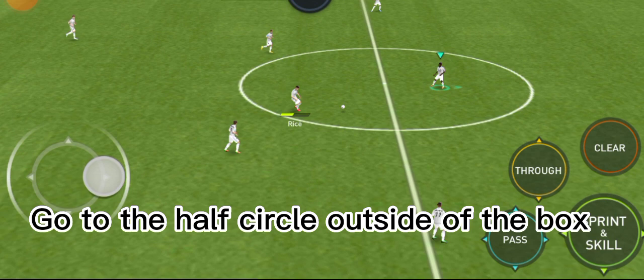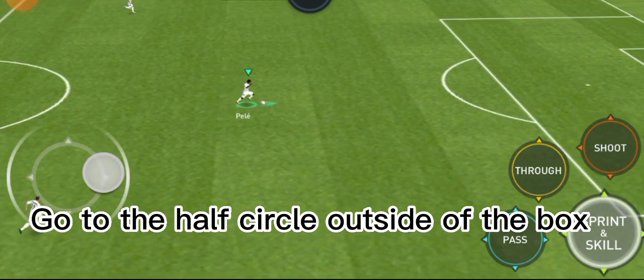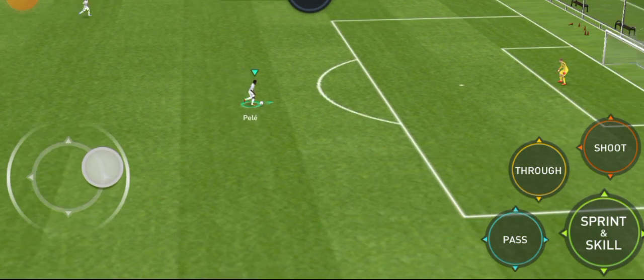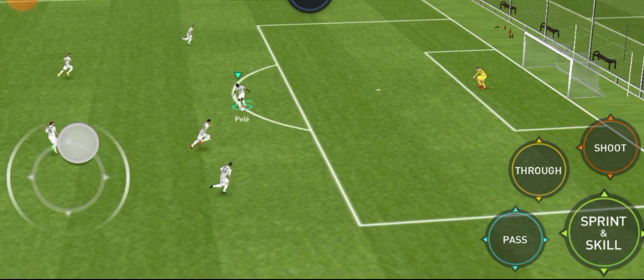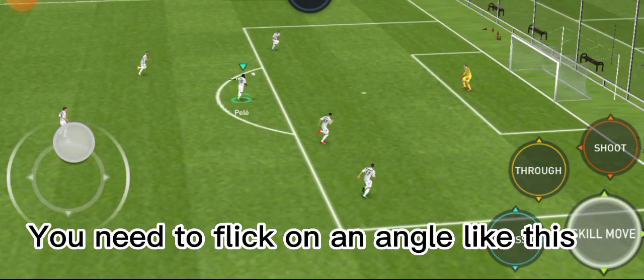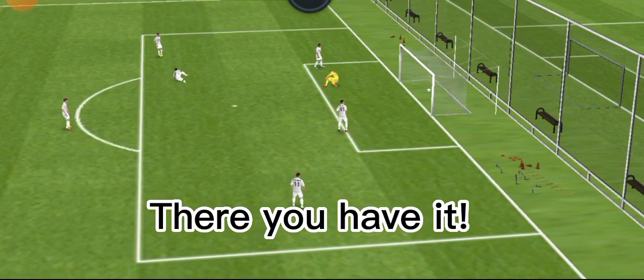Go to the half circle outside of the box. You need to flick on an angle like this. There you have it.